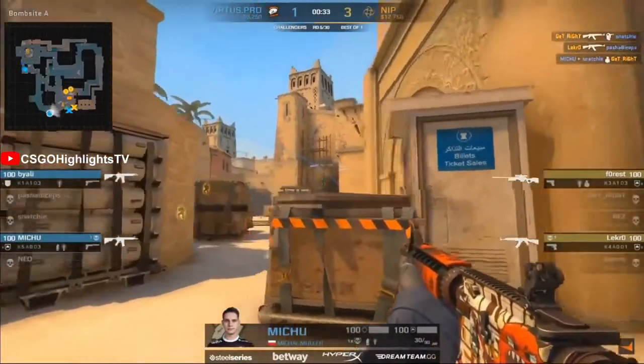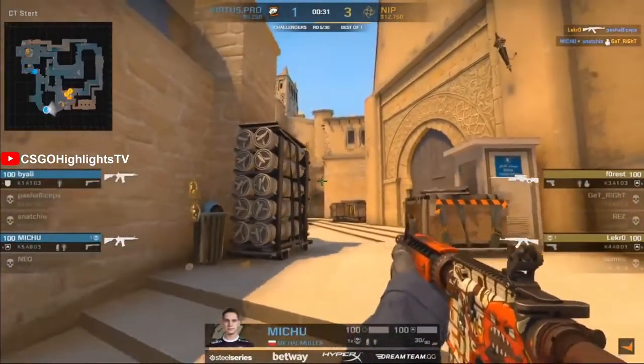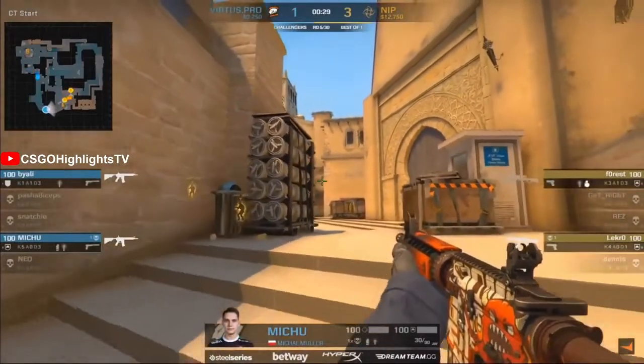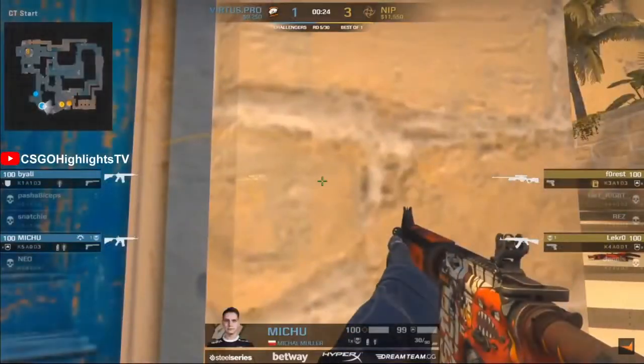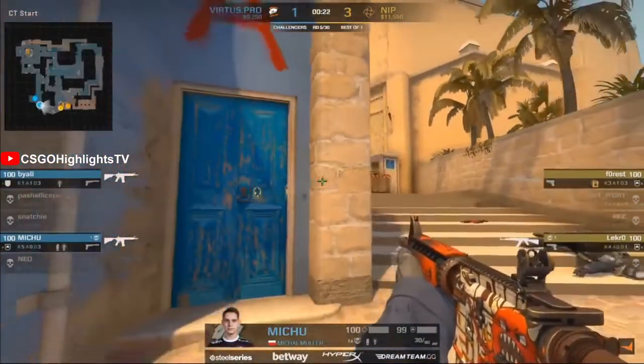Another frag coming out from GetRight as well, making things slightly easier. But it's both sides taking the punches at the moment. Less than 30 seconds to plant the bomb. And with no smokes left, this does get a bit scary for NIP.